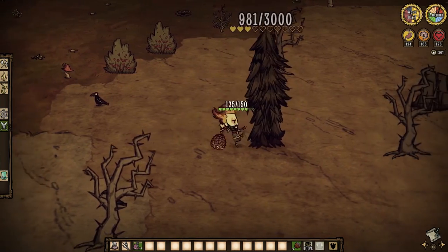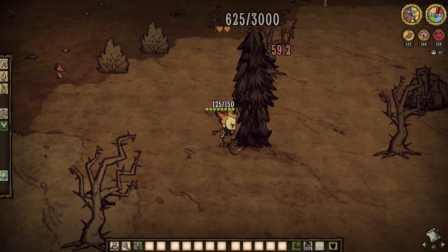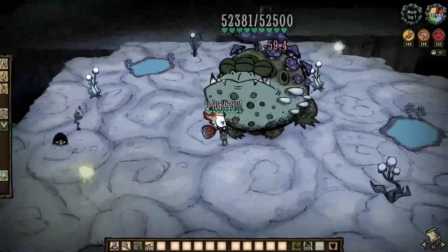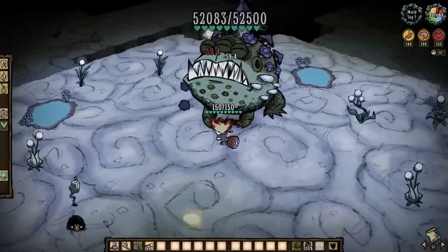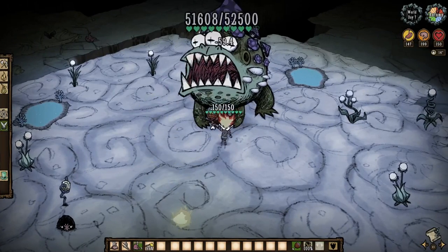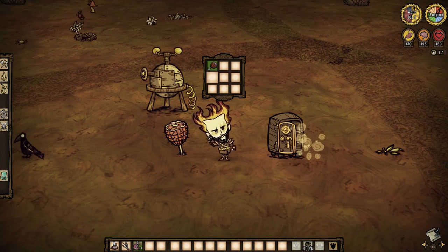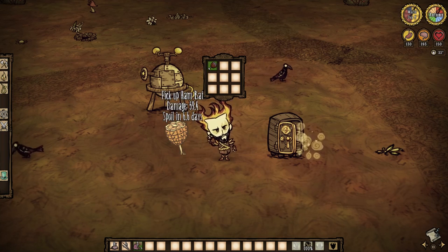That damage paired with its unlimited durability makes the ham bat incredibly ideal for most every fight in the entire game — excluding, of course, the one with Toadstool, the king of the frogs. Toadstool spoils food faster, and since a ham bat is technically a food, you know what's going to happen. Make note: use an icebox or equivalent to prolong the ham bat's life cycle.